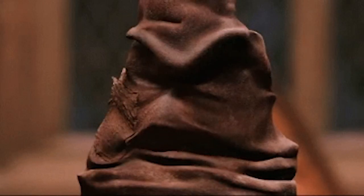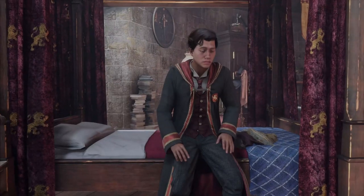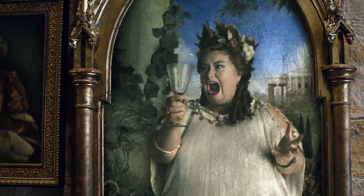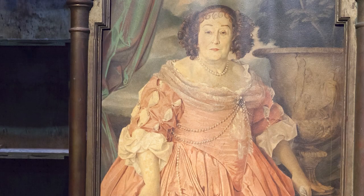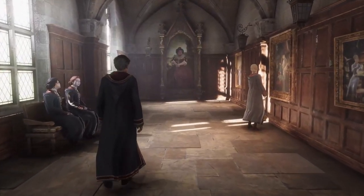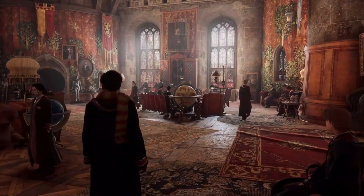You might belong in Gryffindor, where dwell the brave at heart. Their daring nerve and chivalry set Gryffindors apart. When we enter the Gryffindor common room, our ever-familiar Fat Lady portrait swings open — I'm sure with the use of a password — and I would be so immensely disappointed to find out that the password doesn't change from time to time. There's so much love poured into this game that I'm almost certain they will do loads of tiny details like that. Stepping into the Gryffindor common room fills our eyes with the warm red and gold hues that are indicative of the house of Gryffindor.